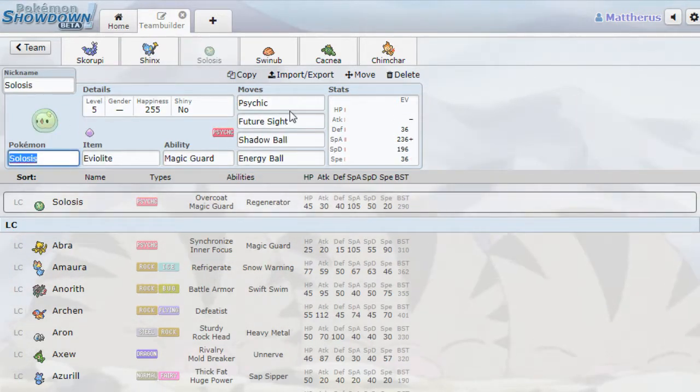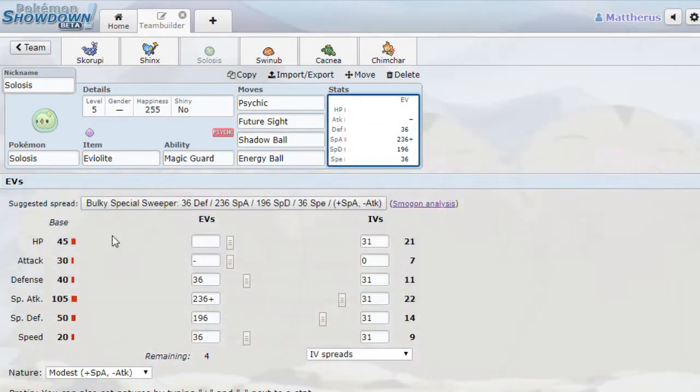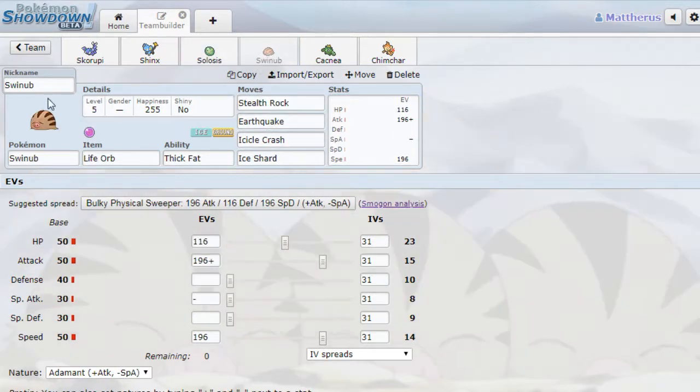Solosis — I'm giving it the Eviolite just because it has really slow defenses but a really strong special attack. So if I can take a hit, get off Future Sight or any of these other moves, that'd be pretty sweet. Stealth Rock Swinub with Ice Shard. I go with Adamant Nature.